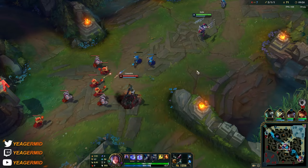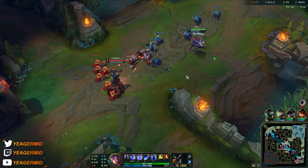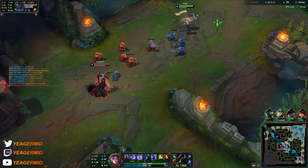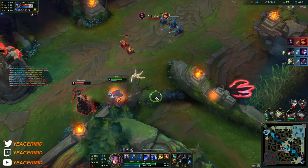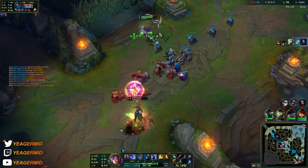Mordekaiser, Masty incoming, but Elise is also coming. Just want to make sure Lissandra cannot roam. She does have the ultimate up still, but she does not have ignite. The short trades are great because she has minimum sustain — she only has red pots.